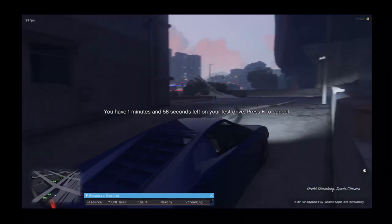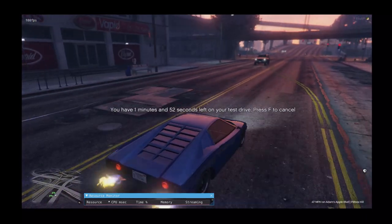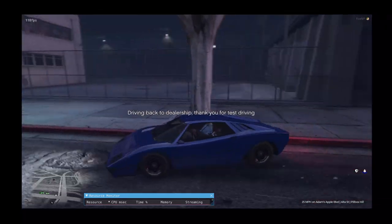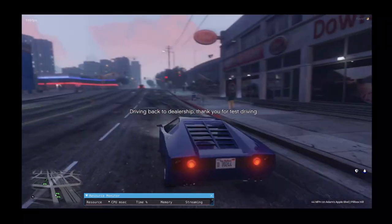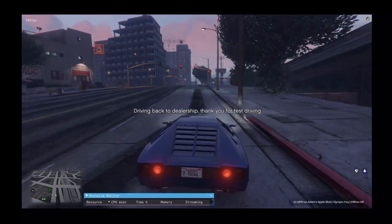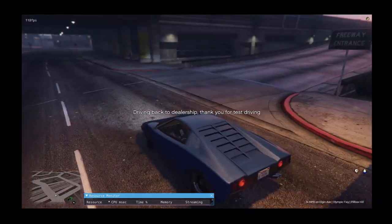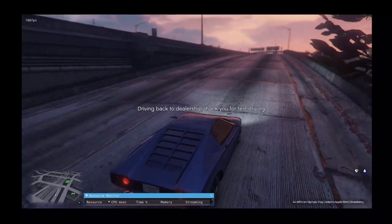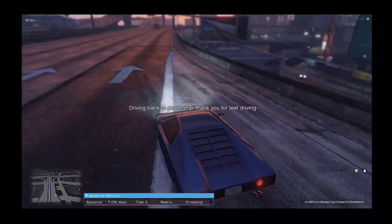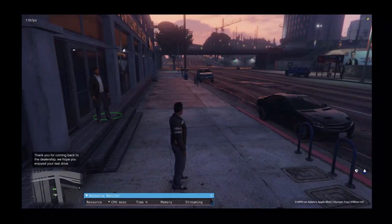Players are able to test drive vehicles if you have it set up for that — it's a two-minute test drive. Once they're done, the vehicle will drive back to the dealership. There's also a timer that'll run down just in case any weirdness happens, and it will take them back anyway.